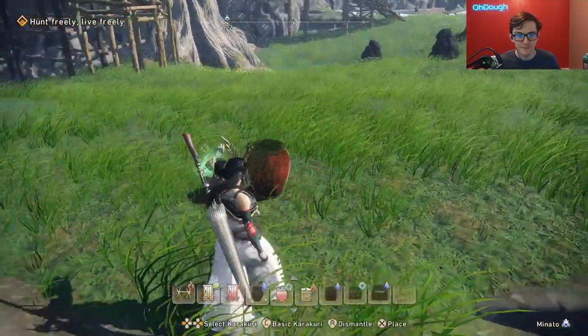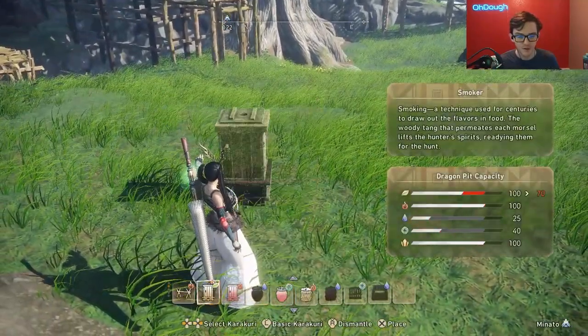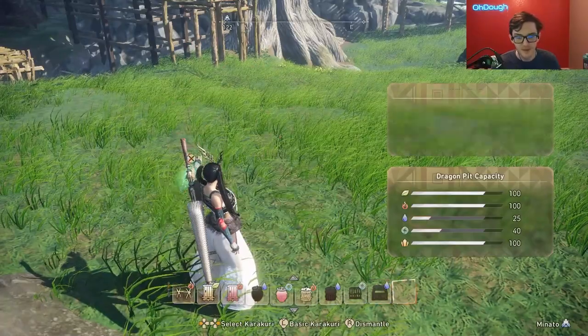The main thing we're covering first is going to be the basics, such as the drying rack, smoker, pickling jar, fermenter, the cage, and the pen.